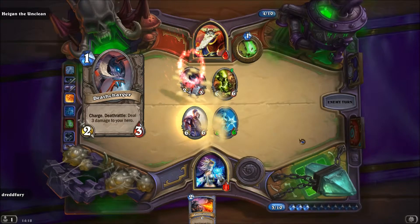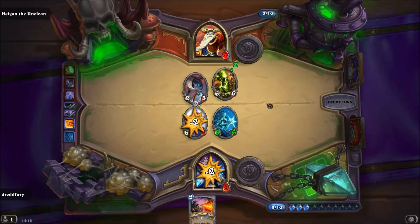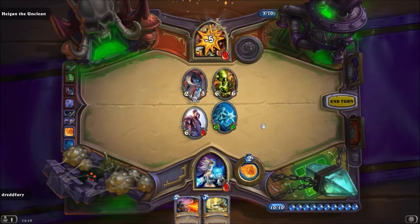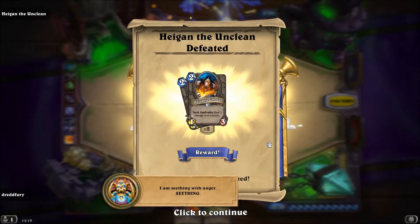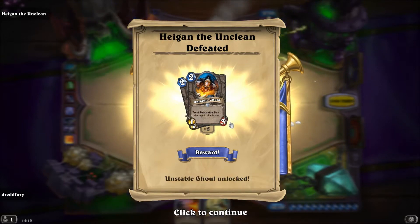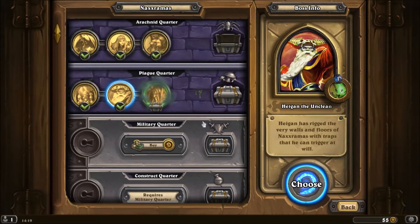Krasse Karte auf jeden Fall, aber hilft alles nix — er muss dran glauben, der gute Heigen. Da sah es knapp aus, aber wir konnten das Ruder noch rumreißen. Dafür gibt es den Unstable Ghoul — auch irgendwie keine Karte, in die ich mich verliebt habe. Aber was soll's — nächste Folge geht's weiter, Folge 9, dann mit diesem freundlichen Gesicht. Bis dahin, euer Dreadfury.